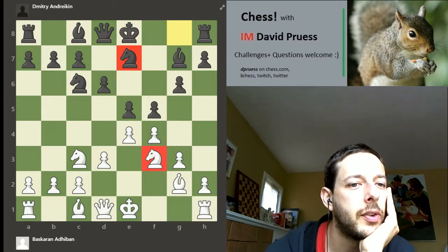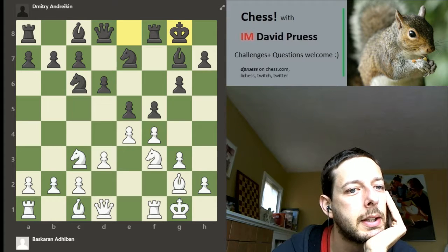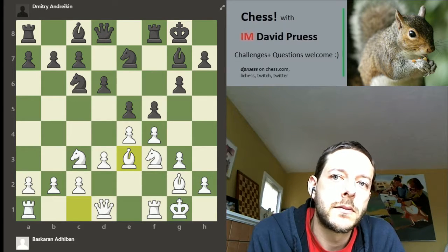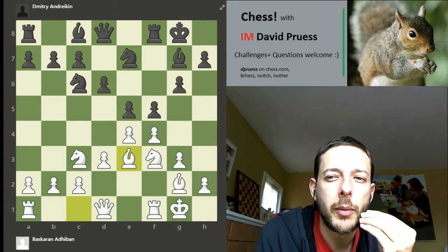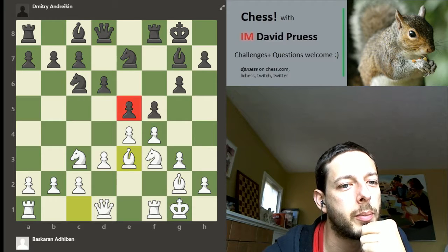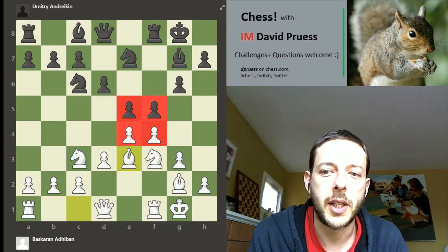Let's keep these asymmetrical knights and keep developing, try castling and building pressure. This is all a playable game, but I don't feel like it has the most pressure. I'm not saying it's unplayable for white, but in all these scenarios I'm looking at, these f-pawns get traded off, you get a symmetrical pawn structure, and that symmetrical structure slightly decreases the chances of outplaying your opponent.